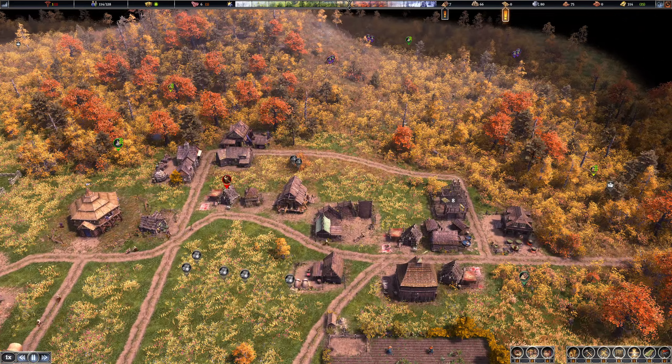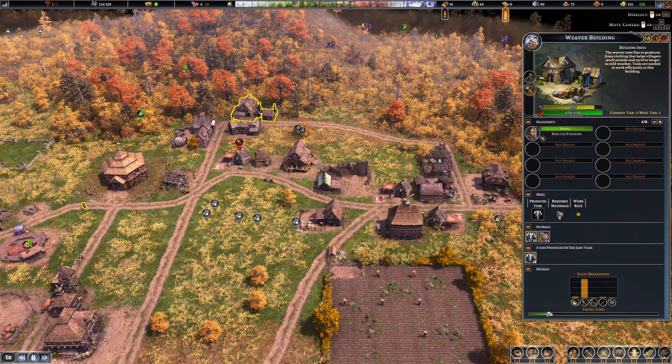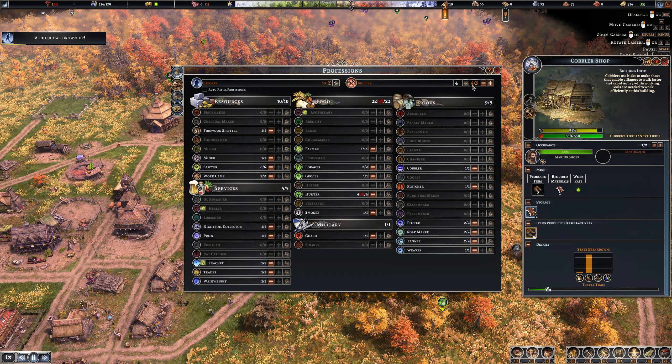We're only missing eight — we went from like 26 down to eight, that's pretty great. We're going to close on shoes. A child has grown up, that's so good. We need more workers.